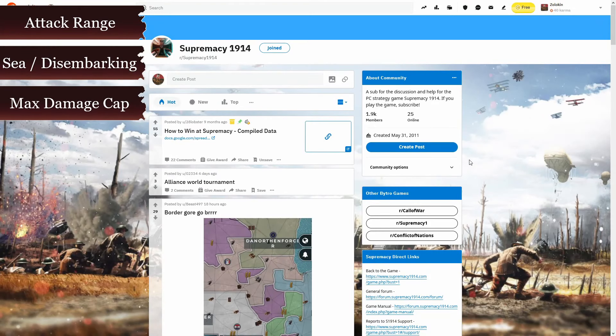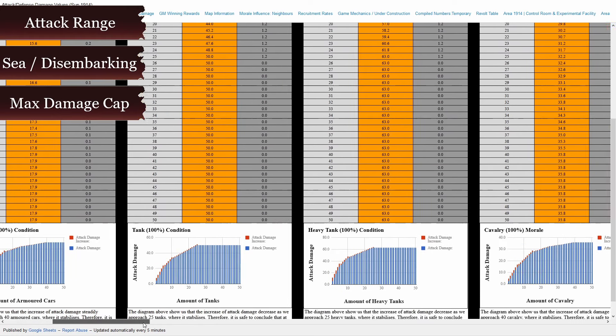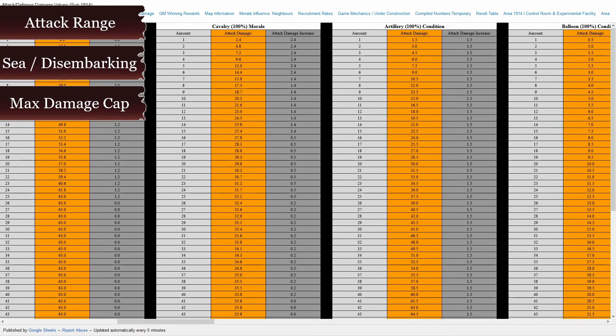3. Each unit type in a stack has a cap on their damage. This means that a stack of 1000 infantry has the same damage as a stack of 100 infantry. To maximize the damage of your stack you should combine different types of units. Most units' max damage caps at a stack of 40, but I encourage you to look at the sheets on Reddit to see it in detail yourself. Link in the description below.